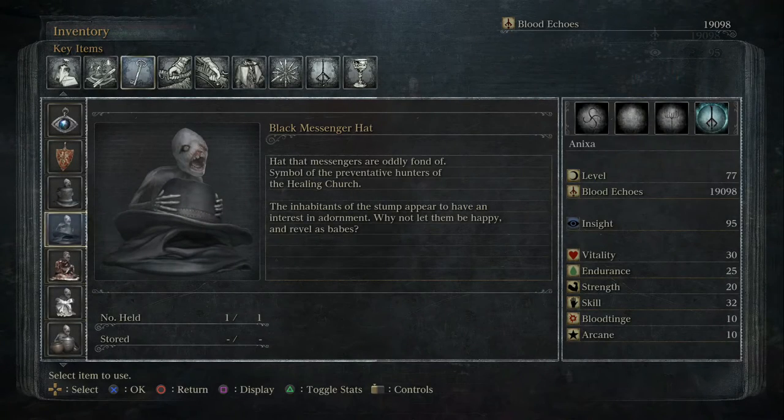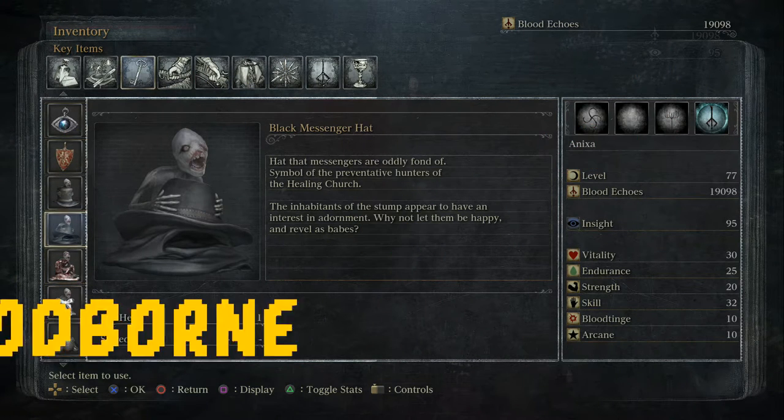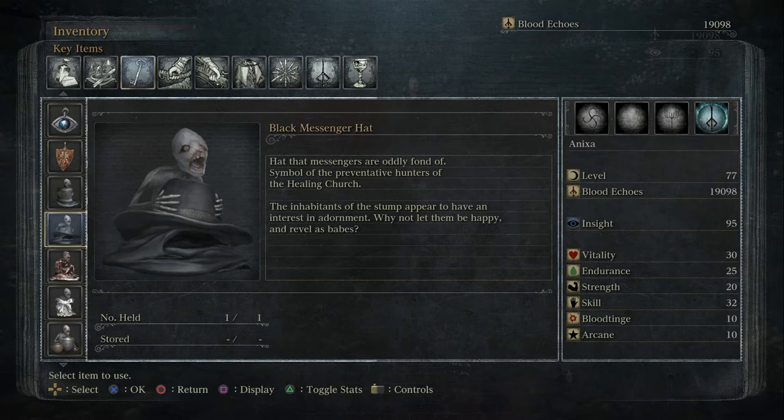Hello, this is Donkey Freckle, also known as Dr. Kill. I'll be bringing you another how-to guide for finding certain items in Bloodborne, and today we're going to be finding the Black Messenger Hat and the Wooden Shield — but mostly the Black Messenger Hat.